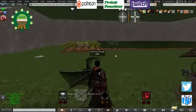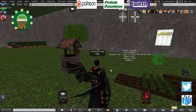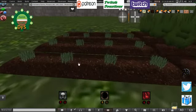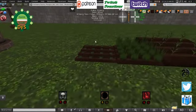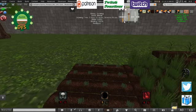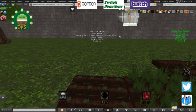So if we now zoom into the field, you can see that we've got crops. If you look at the text, you can see the status is growing. We're growing wheat. The growing time is three days, twenty-three hours, fifty-nine minutes and thirty seconds. Water is one hundred percent. Tending is one hundred percent. And it is fertilized.